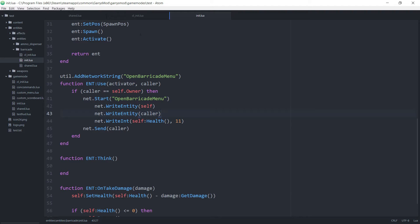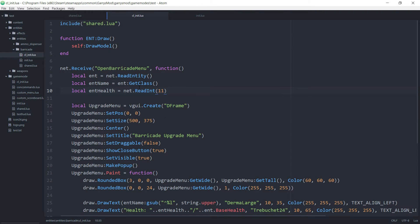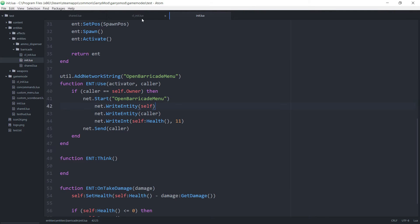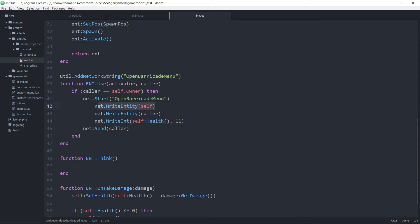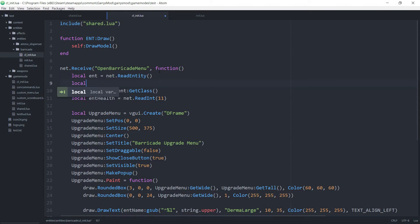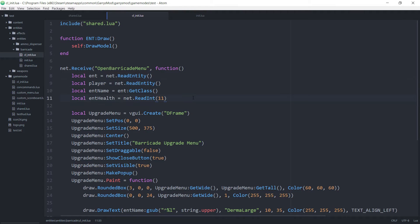With that, let's move on to our client-side init file. Right within our net.receive function, I want to grab that caller variable. Since it is being called after the net.write entity for the entity itself, we want to read it after the entity. So: local player equals net.read entity. After that, I want to create two more variables — local player balance.